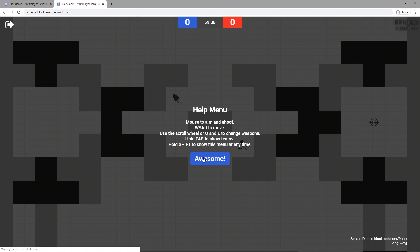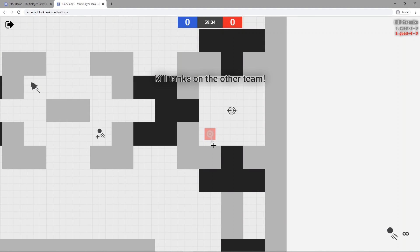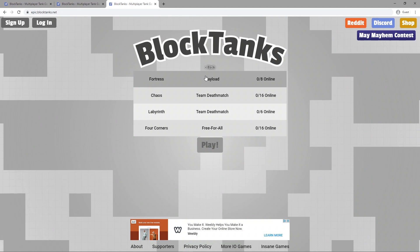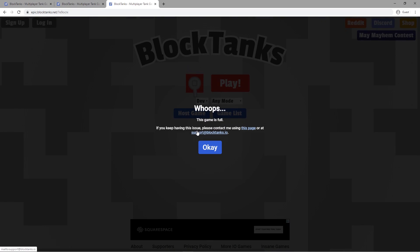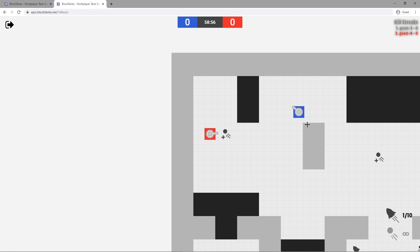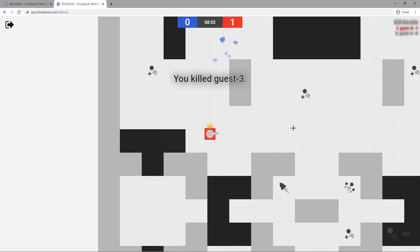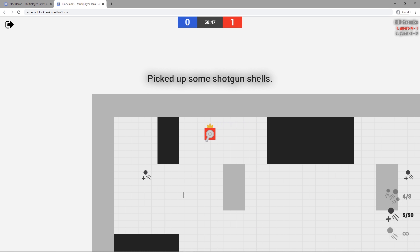When they join they'll be in the exact same match and they can press Join. You can see it's private because it doesn't show up in the game list, and if a third person tries to join it'll say the game is full. So yeah, this is the official 2020 Block Tanks 1v1 hack. If you liked what you see, be sure to like and subscribe — hopefully in the future I'll be able to come up with more hacks. Thank you for watching.